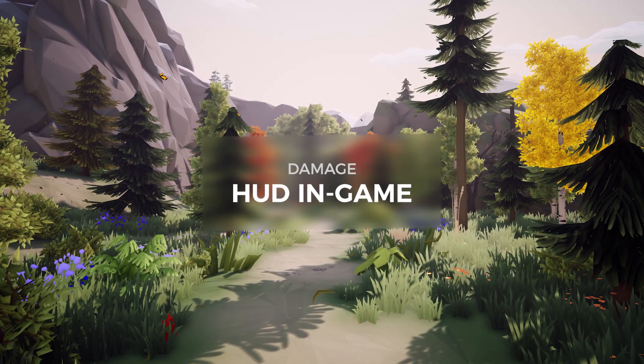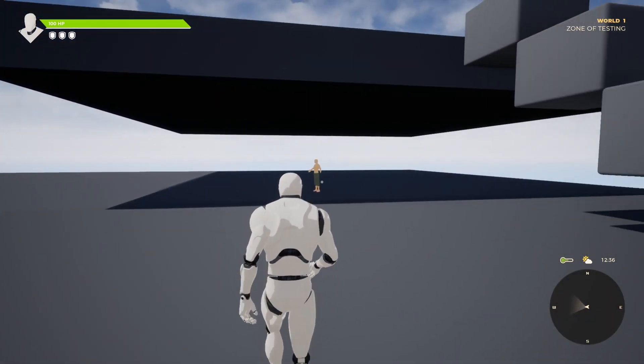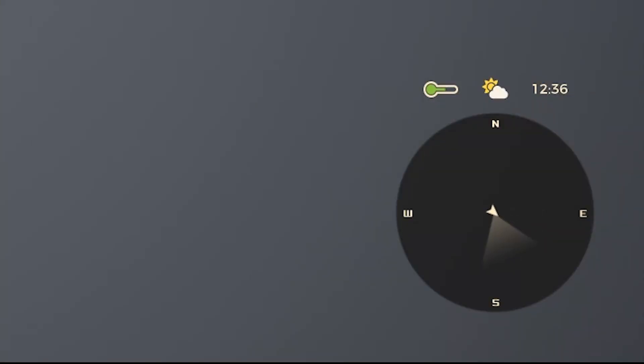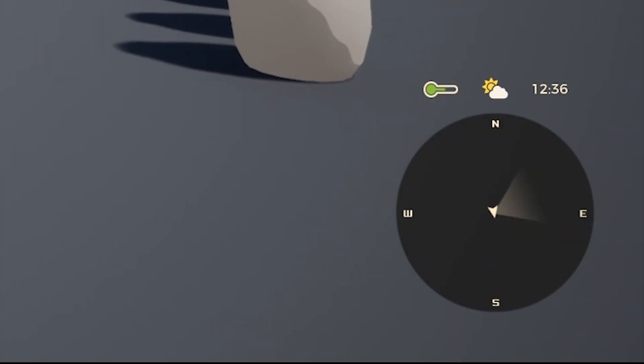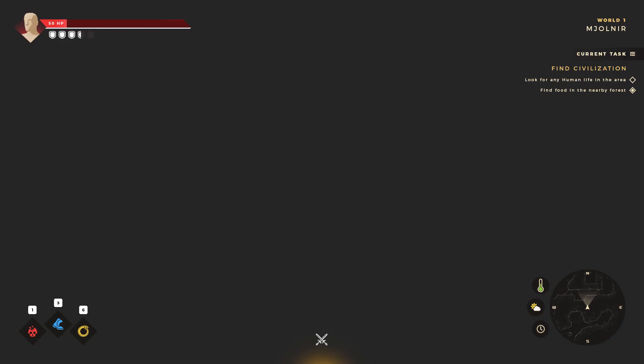This week I worked on implementing the HUD that we concepted into the game. Right now everything is relatively work in progress — the health bar actually works but needs visual improvements, the minimap has some movement but doesn't show a map just yet, and location info isn't functional just yet. The combat mode also isn't in yet, but these are all things that shouldn't be too difficult to get into the game.